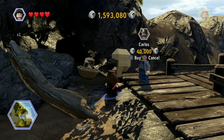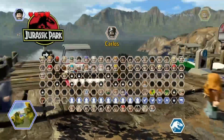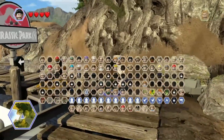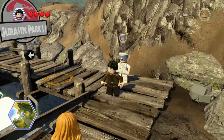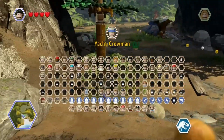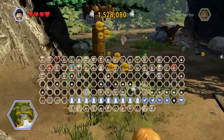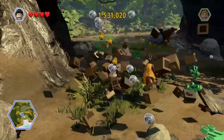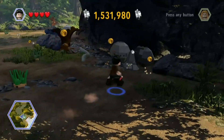What we got here - Carlos, I actually don't remember that guy, but he's only 40,000, we'll go ahead and pick him up. Then we might notice we got the yacht crewman over here, we'll grab him as well once we get the opportunity. We've got a million and a half studs, so I think it's about time we start making some purchases.